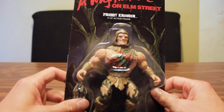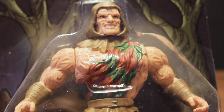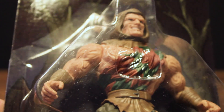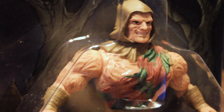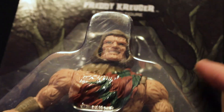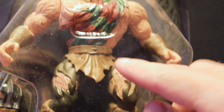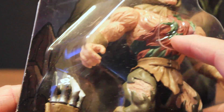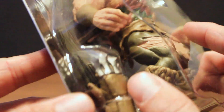No way, no how — I'm gonna review this sucker. Look at him! This harkens back to the Masters of the Universe like 1980s. We got the trees in the background kind of hovering over top of him. He's got this creepy shredded effect going on, and you got the red and green sash which gives a throwback to the Freddy Krueger sweater.